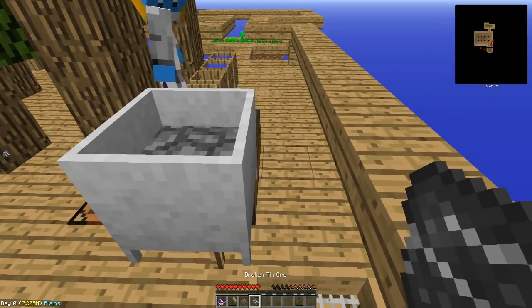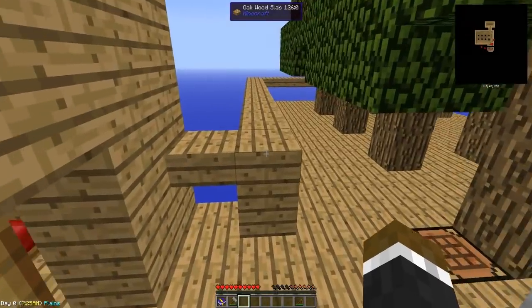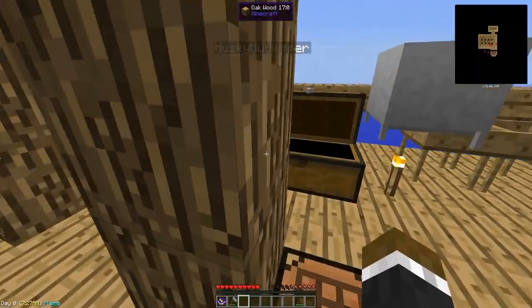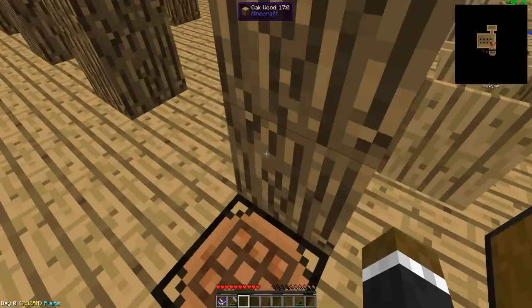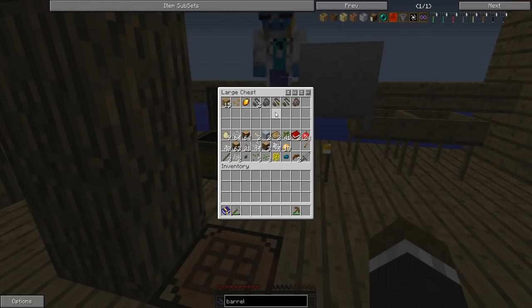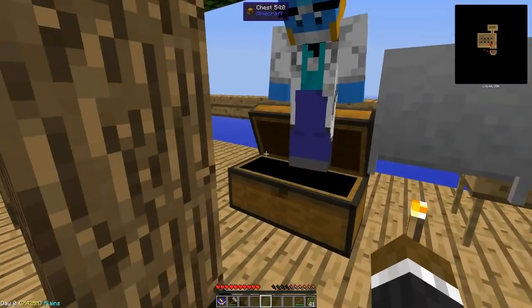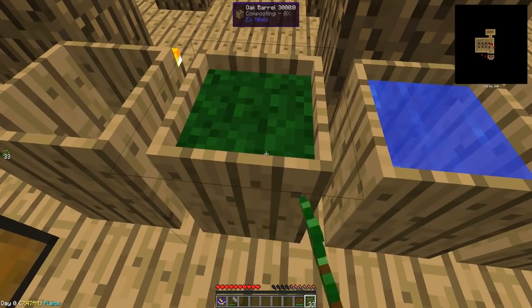They get copper and tin from sieving — noting that in RuneScape, copper and tin make bronze. They realize they're going to need to make axes and go hard on the trees to get more resources. They have 41 saplings and start composting them to make more dirt.